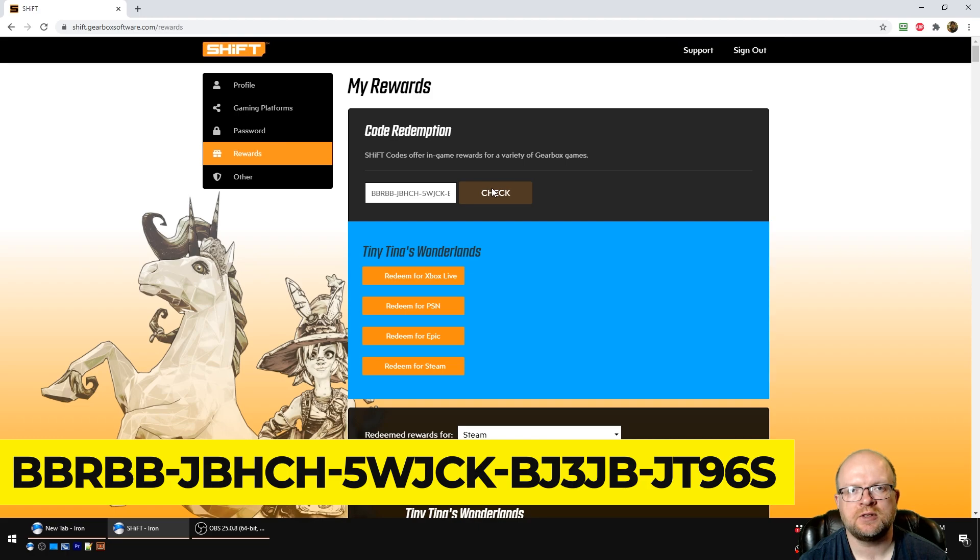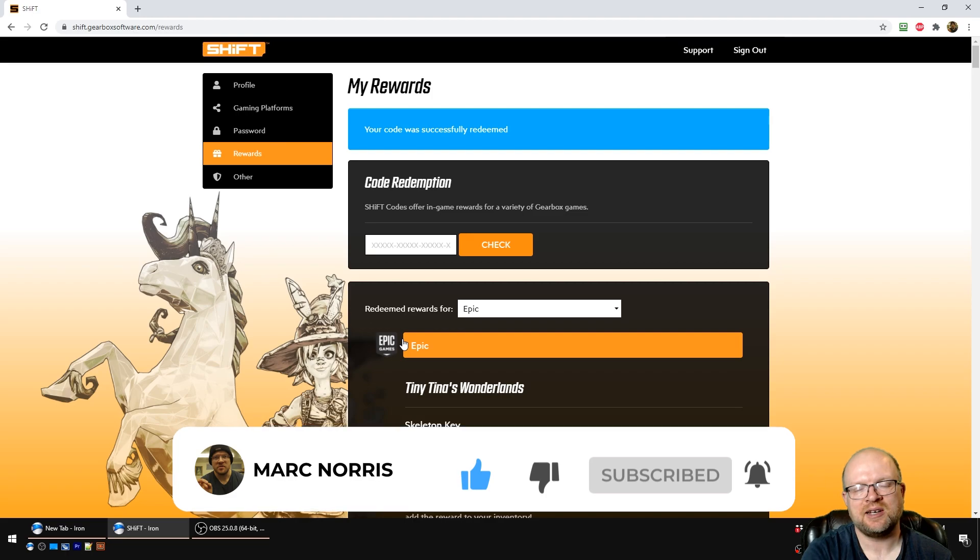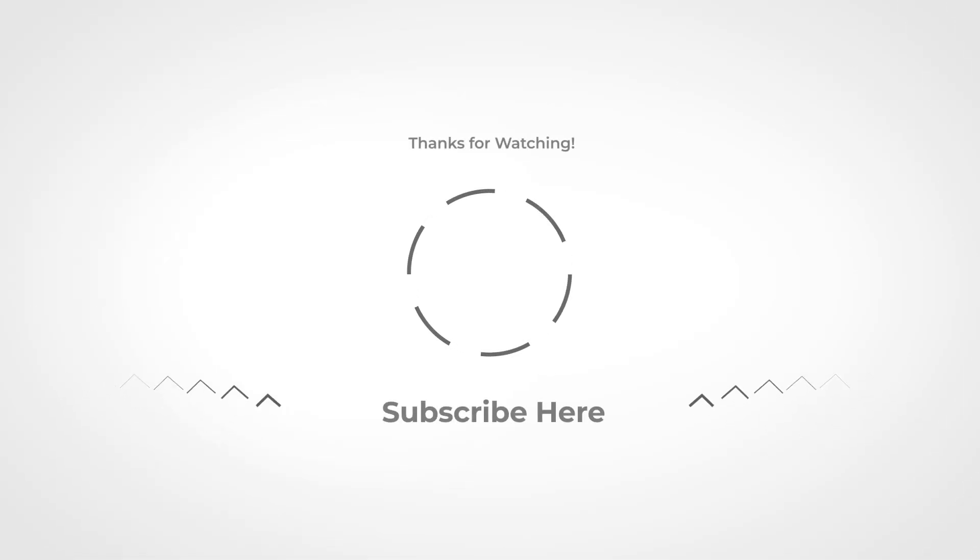Select the platform you're playing on. In my case I play Tiny Tina's Wonderlands on Epic, so I'll go ahead and redeem for Epic — it's as simple as that. As always, if you have any comments or questions leave them in the comment section below, and thank you for watching — we'll catch you in the next video.